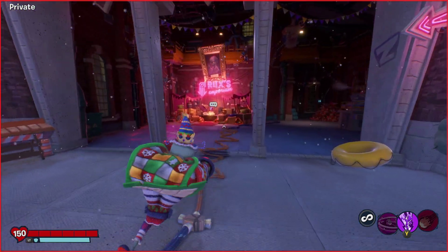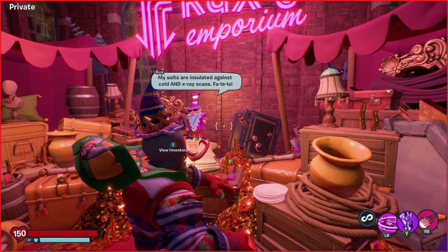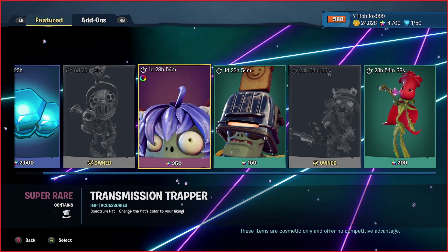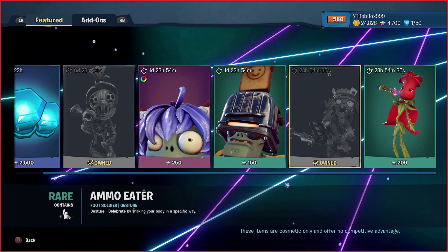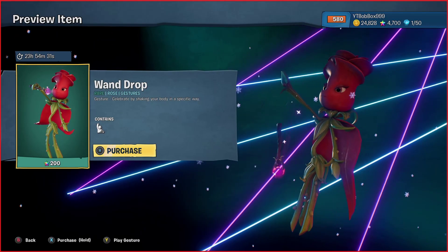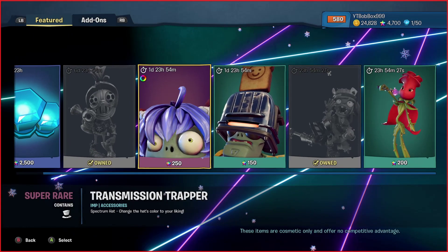Let's see what Rux has for this week. Last time he had the cactus, so let's see what he's got this time. These items are staying, so we've got the two daily items which are Ammo Eater and Wand Drop. Wand Drop is okay.